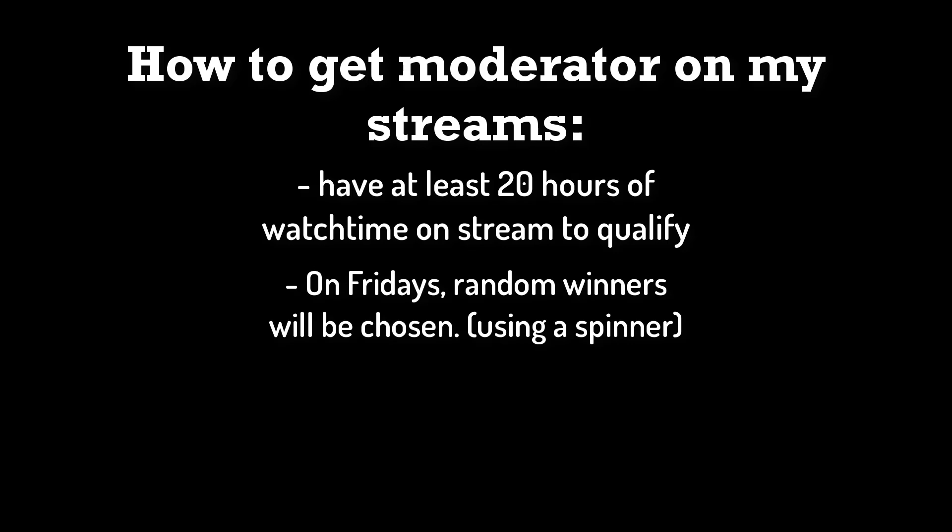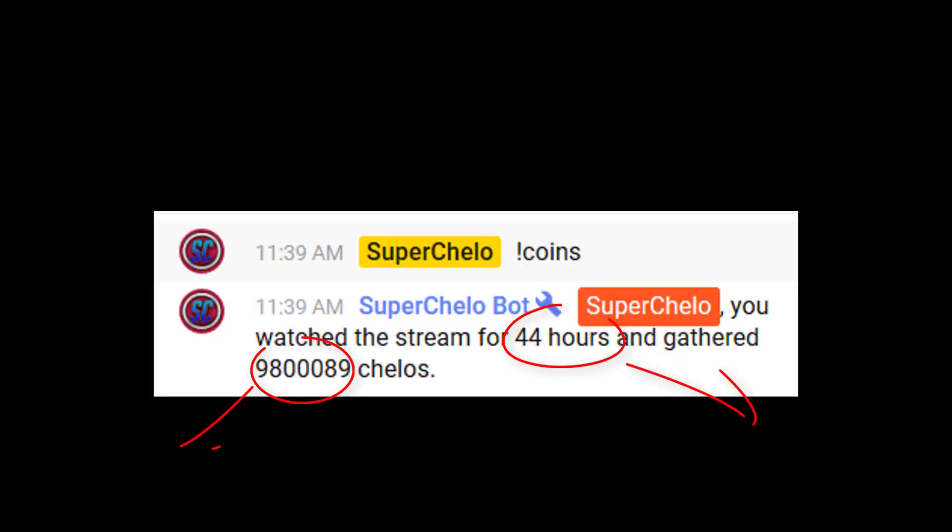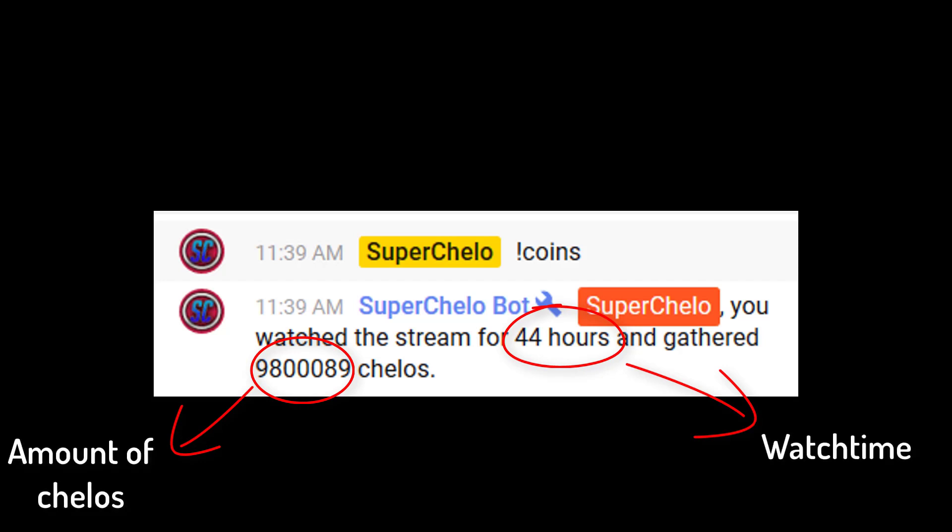Every single Friday, I'm going to do a random spinner — that's going to be how moderators are chosen. When there's one to three people on the spinner, one person will be chosen. Four to six means two are chosen, and seven to nine means three are chosen. This relates to the watch time I mentioned — use exclamation point cellos or exclamation point coins to check how many hours you have and see if you qualify.